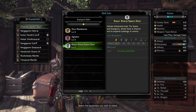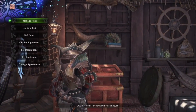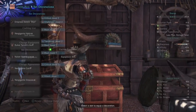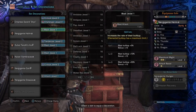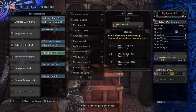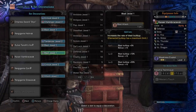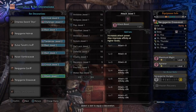But let's go ahead and take a look at the jewels we socketed to achieve these stats. We have a Critical and Challenger Jewel in the sword, a Blast Jewel in the helm, Tenderizer and Blast Jewel in the chest, a Blast Jewel in the gloves, a Critical Jewel in the waist, and an Attack Jewel in the pants.